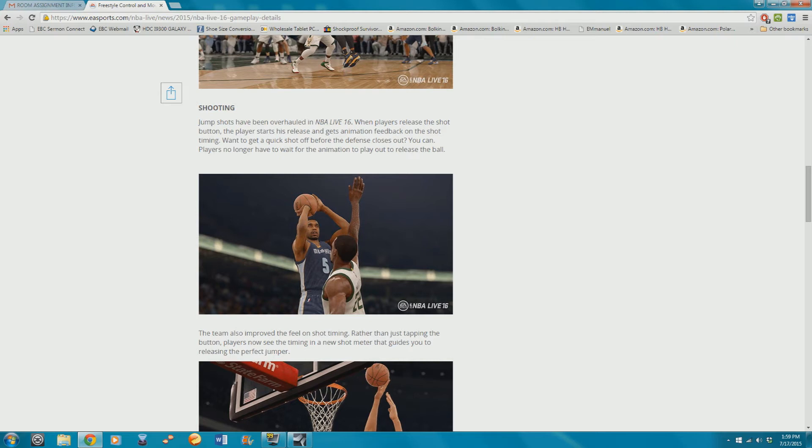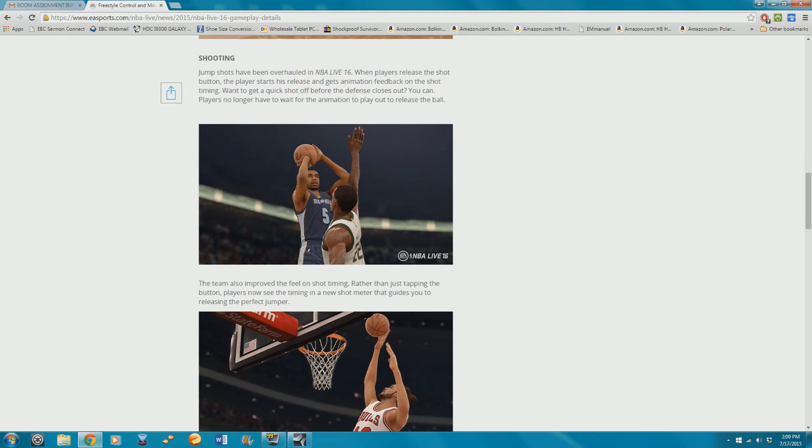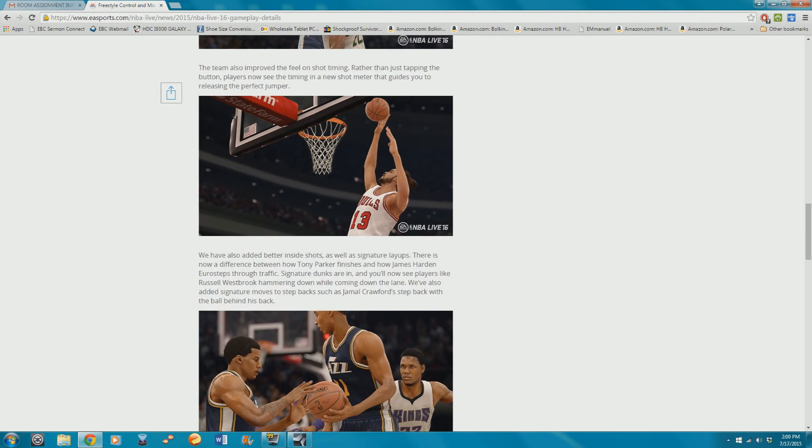Around the rim, layups are gonna look different for big men versus smaller guys. There's now a difference between how Tony Parker finishes and how James Harden Euro steps through traffic. They have signature dunks, signature step backs like Jamal Crawford's behind-the-back step back. The signature dunks reference Russell Westbrook — the cover athlete, of course.